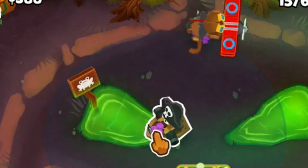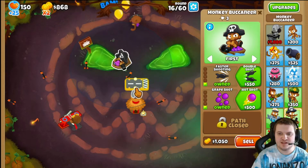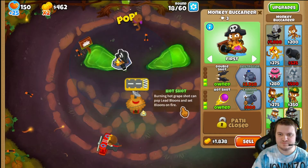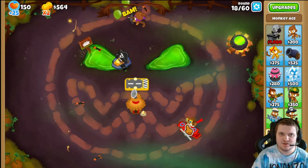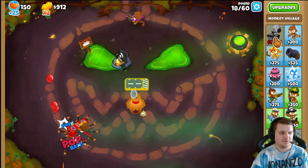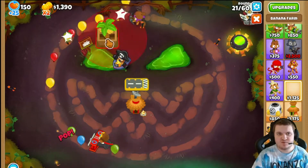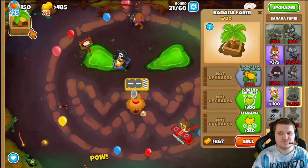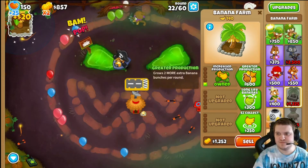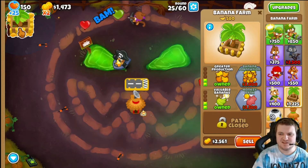I made a mistake here — I should have placed it in the middle so it would be hitting there, but it's all right. Now we're gonna set up for Benjamin and four monkey farms. That's enough — we only need four, and with those four we can do a lot.